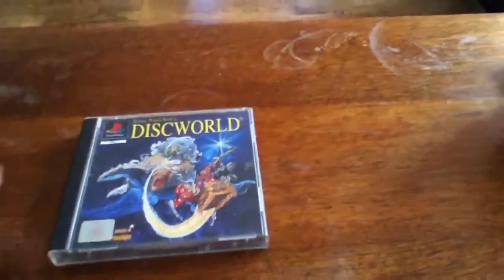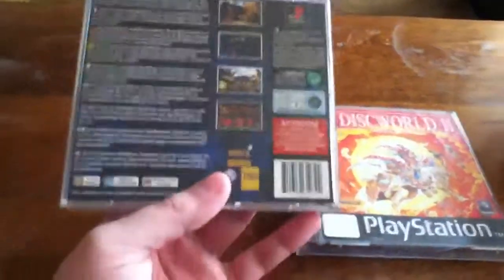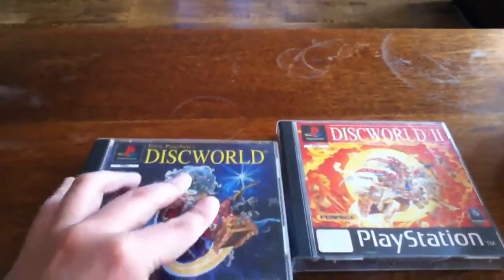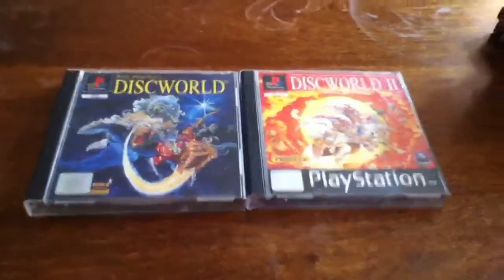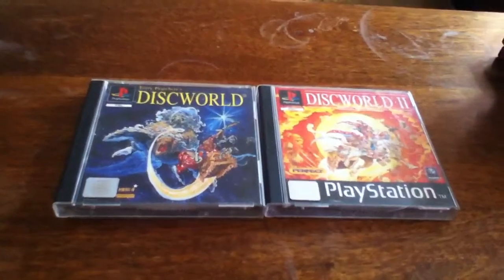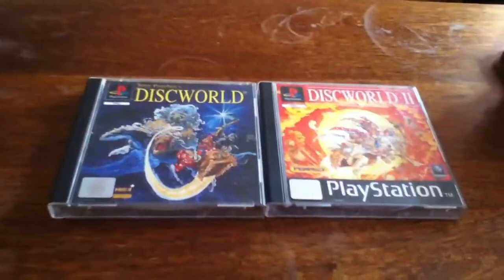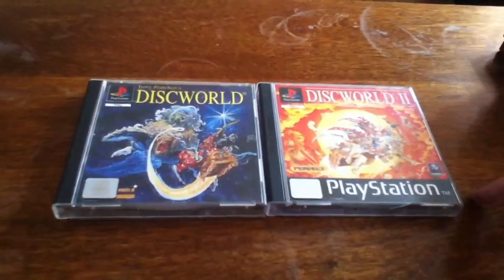These next two are actually part of a bundle — I managed to get both for around £30, which might seem a lot, but it's quite a good deal. And that's Discworld and Discworld 2. Like Broken Sword, these are point-and-click adventure games, and again best used with the mouse if you can. It's very much in the style of Monkey Island or Day of the Tentacle — that kind of comedy style.